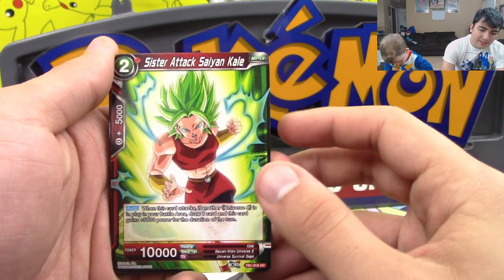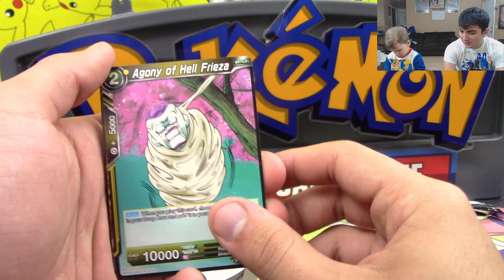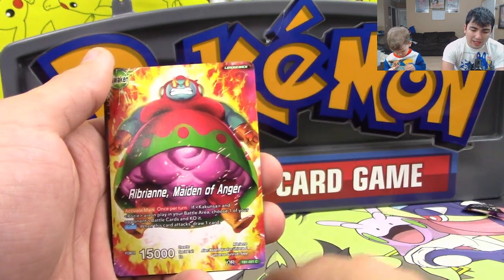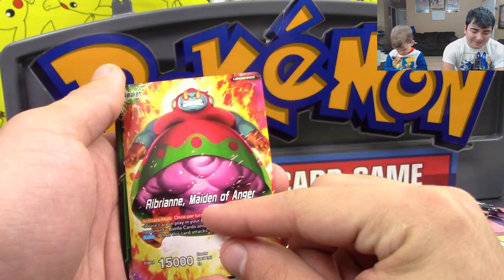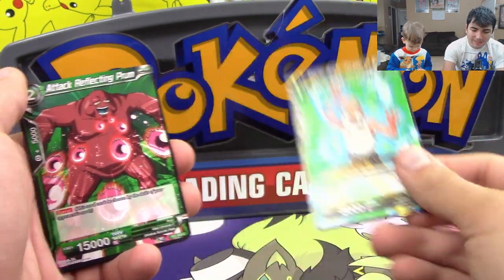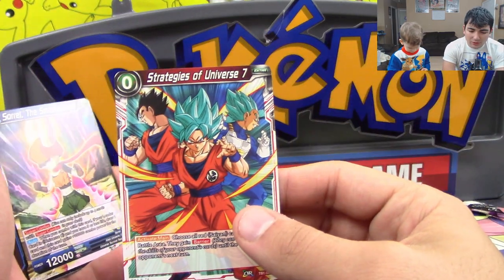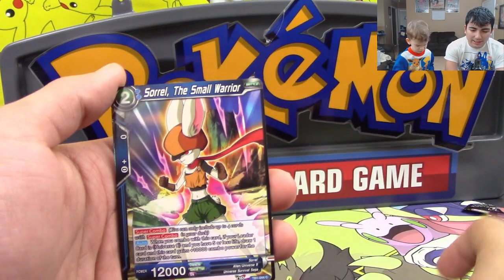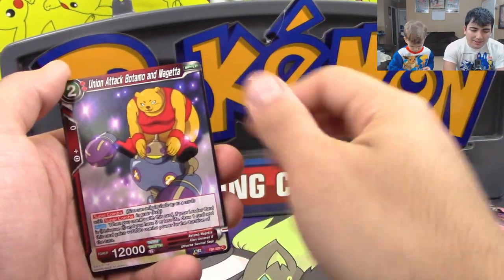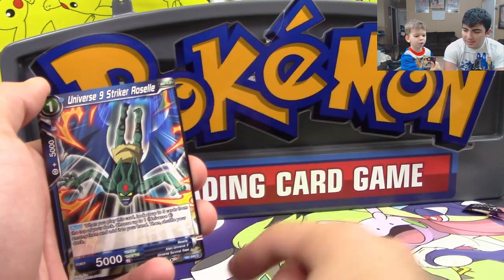First off, we're going to start with Sister Attack San Kale, Agony of Heck Frieza, Saiyan Bond Vegeta, Rebrian, Anger of Maiden — yep, we're going to go with that. And Lucas pulled the Master Roshi. We got Prum, we have Goku, Gohan, and Vegeta — very good. He got Rosie, I got Hop the small warrior. We got Gohan, Union Attack, Baltimore, and Miguel, Vical, Master of the Sky.